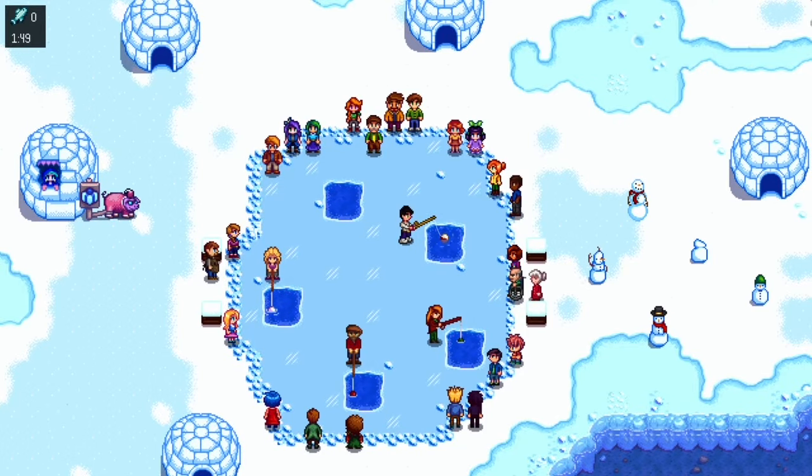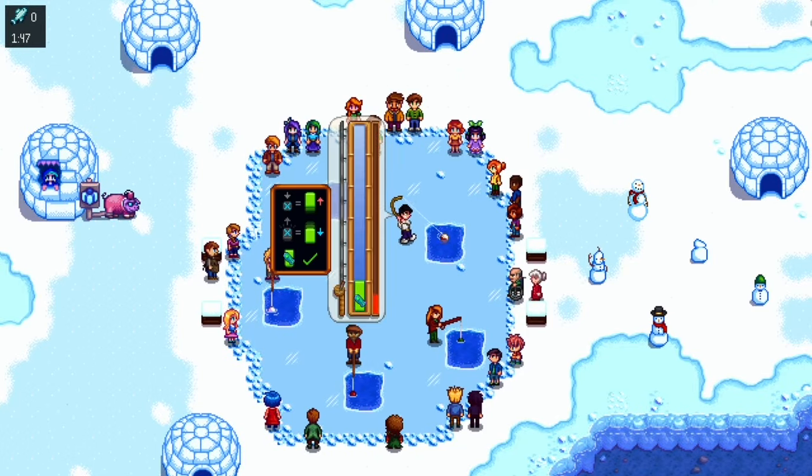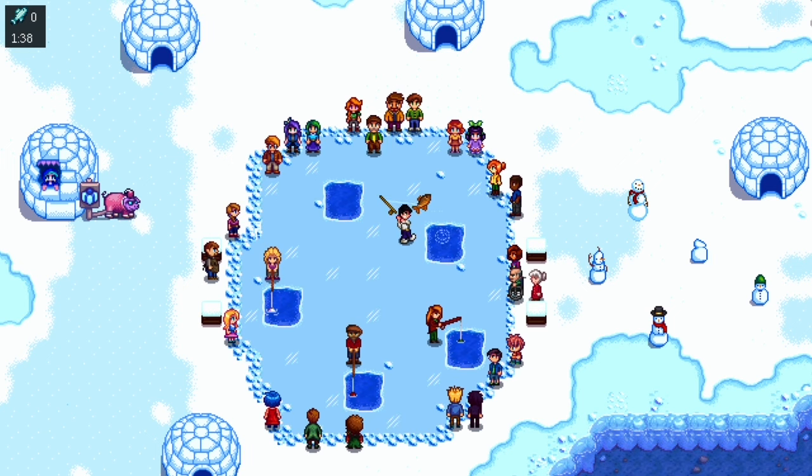Welcome back to another Stardew Valley video. Today we are at the Festival of Ice and I'm going to be showing you how to win and what you need to know about it. This event takes place in winter on the 8th of every year and it is one of the easiest festivals to win — you just need to catch five fish, which basically means you can't mess up.